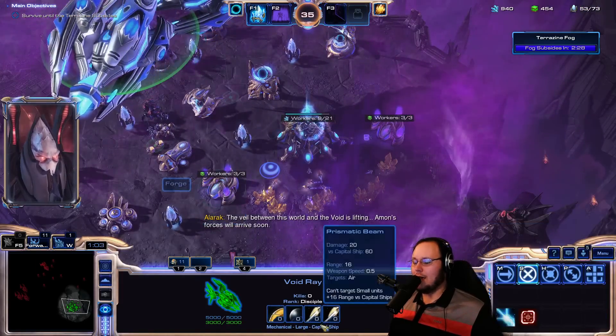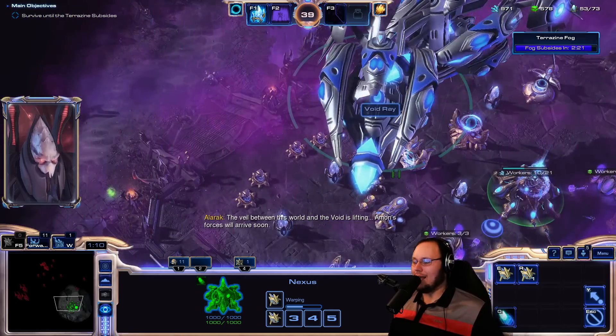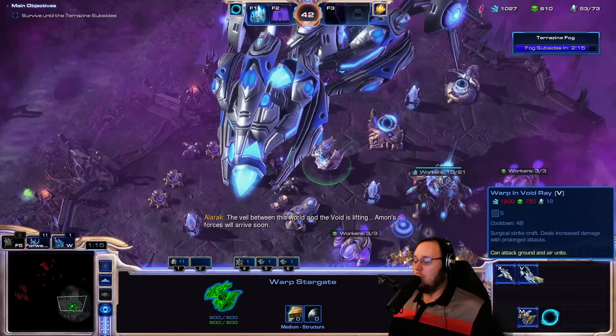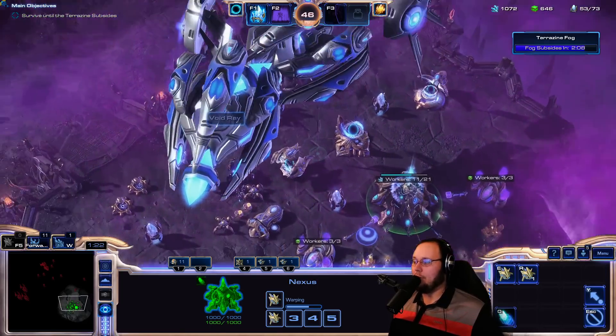That was on the Anti-Air, right? So the Anti-Air cannot deal with the super tiny things, and that's why it needs support. It is 1,200 gas, 750 minerals, and 18 supply for a Void Ray.